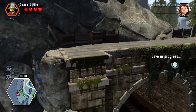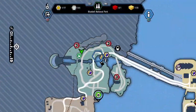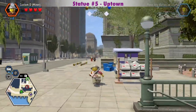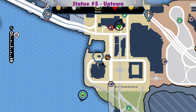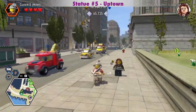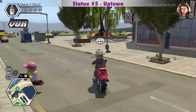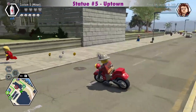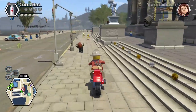Before you go to Uptown, you can get some more dynamite here. I'll show you where you can get some in Uptown too. That's where the silver statue is, and the dynamite vending machine is on the 2nd floor of that building with the red awnings. The Uptown silver statue is up there on the right.